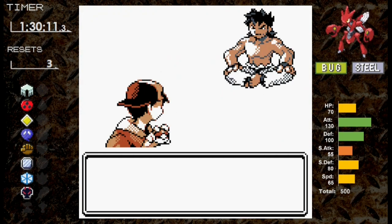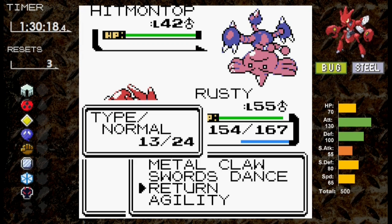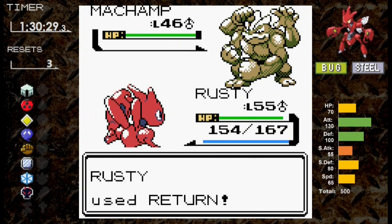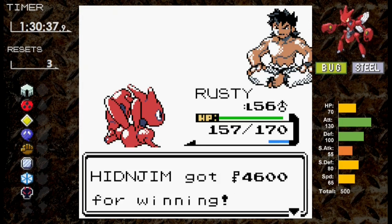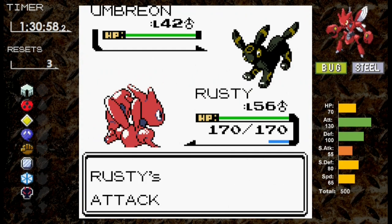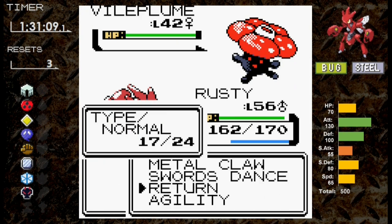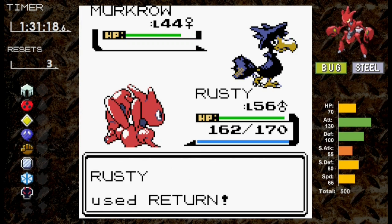Bruno time — first is Hitmontop. We use two Swords Dances while it uses Triple Kick, taking insignificant damage. We knock out Hitmontop, then Hitmonchan and Hitmonlee fall in one hit each. Machamp also goes down to a single Metal Claw. Bruno is stung. For Karen, we heal up and face Umbreon first. I go for Swords Dance since we can't one-hit it — very luckily she uses Faint Attack, so we knock it out next turn. Houndoom goes down in one hit. Vileplume falls to Return, Gengar to Metal Claw, and Murkrow goes down as we level up. Karen has been defeated.